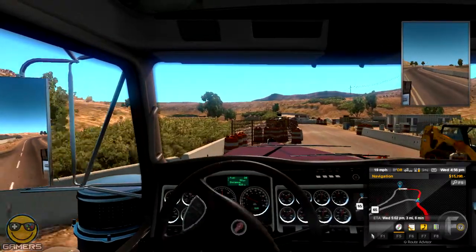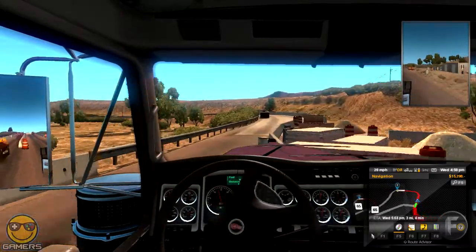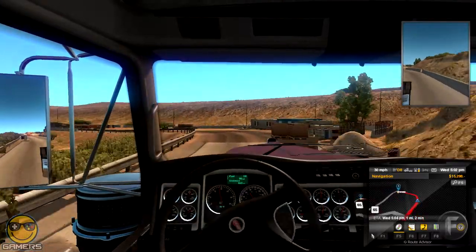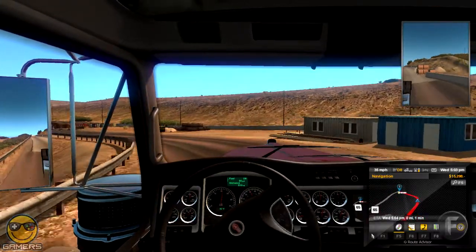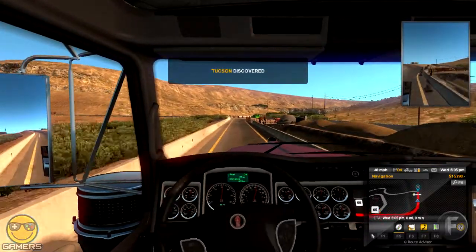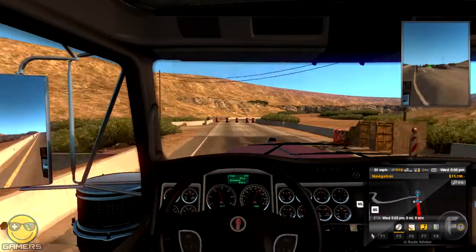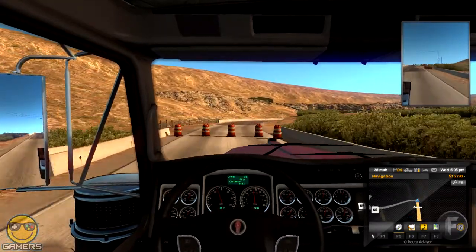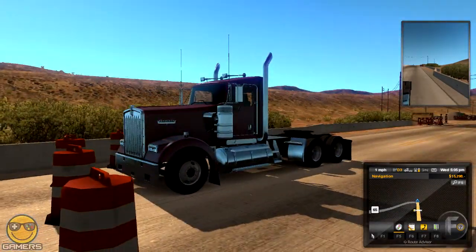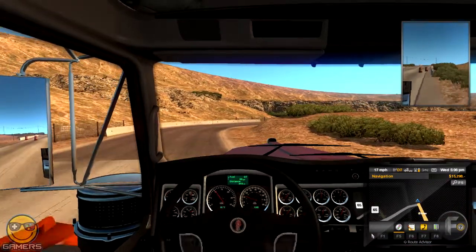Even though there were no deliveries going there, which kind of sucked. You get past this bit here, around this chicane — which is kind of difficult to get around. Luckily we don't have a trailer. And then here it is! When you reach the outskirts you see this and think, oh, you can't go down here — but these barriers can be broken down. They do a tiny amount of damage to your truck, but not that much.